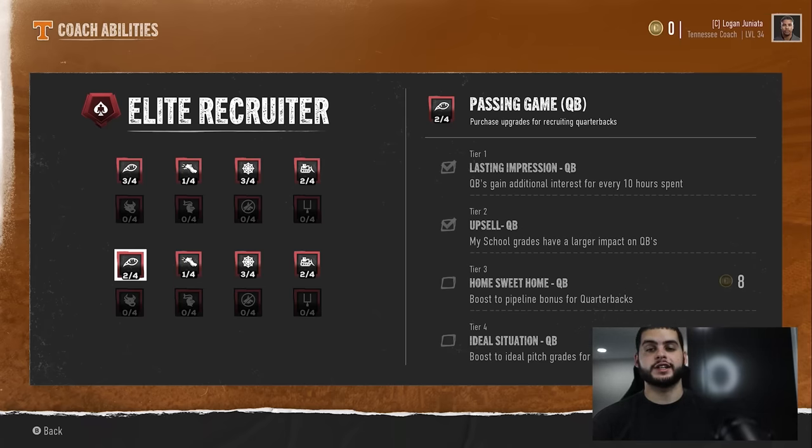You can also do the sim method where you start as a coordinator and sim through two seasons as Georgia, cheese the fact that they can get top five recruiting classes easily, then take a new job. You could also just become the coach of LSU or Notre Dame, recruit a five-star top-five class pretty easily with them — that's another way to unlock Elite Recruiter.